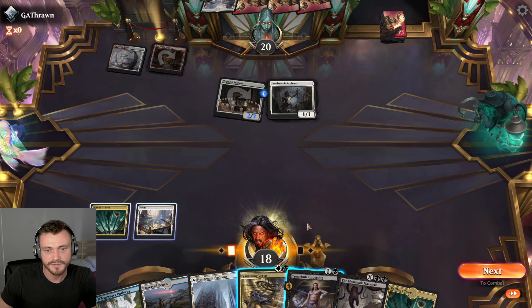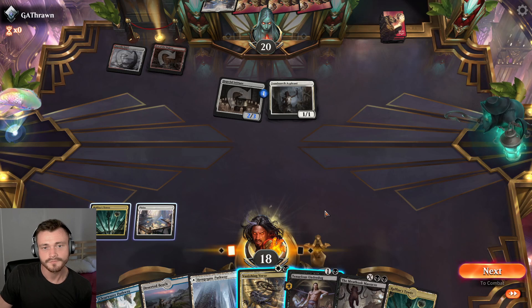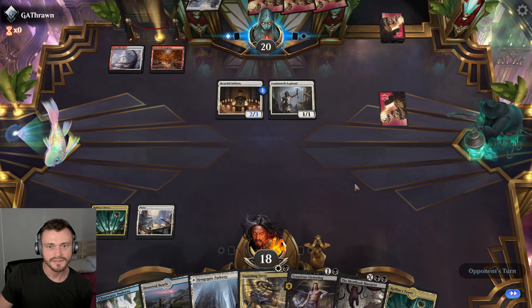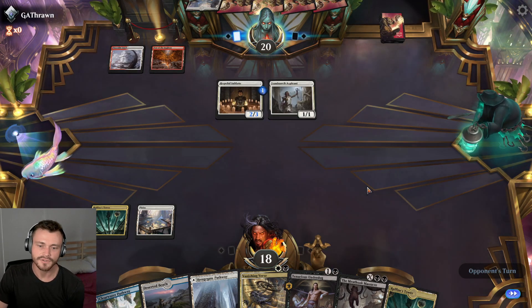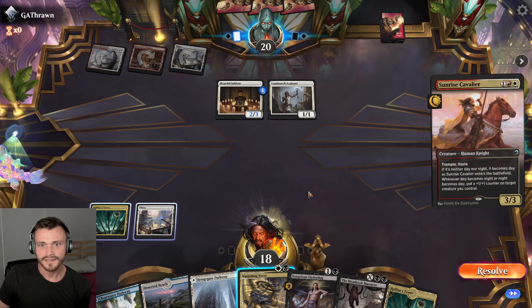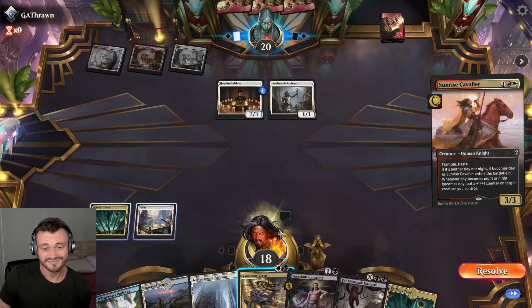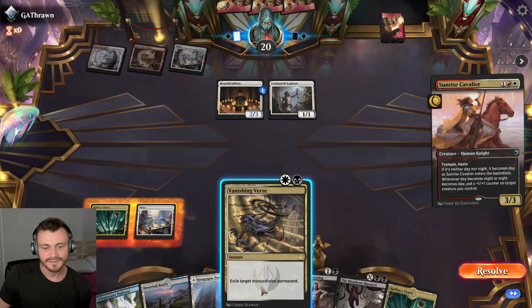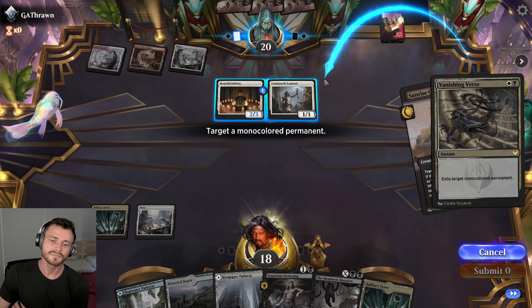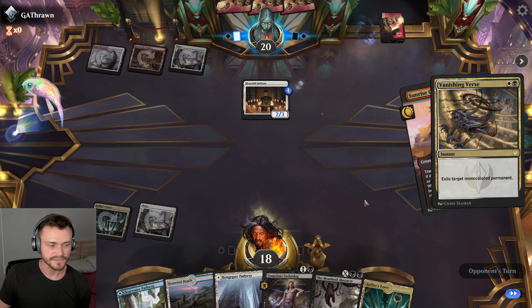We're just Vanishing Versing away the Aspirant because they could just Brutal Cathar here — I think that's actually what we do. I think we Vanishing Verse here, don't give them the chance to Brutal Cathar the Tenacious Underdog and continue to get in there with damage. It's multicolored anyway. I think we take out the Aspirant — unfortunately it's going to grow the Initiates. I don't really want the Initiate growing — a 4/4 is annoying. I think we take you out, let the Underdog trade with someone else next turn.